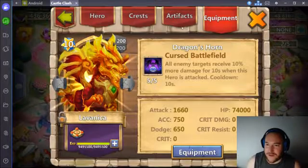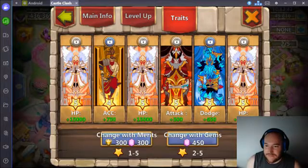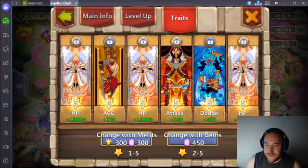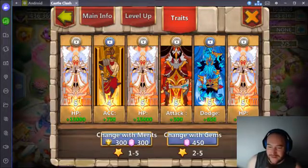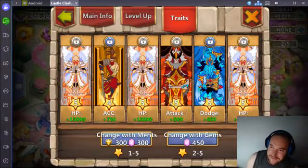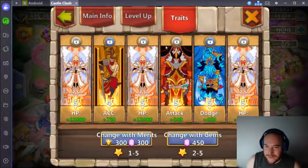This is an interesting hero to work on. Getting into her equipment — I didn't spend a lot on this, and I made a video about upgrading and setting her up. I really like the hit points and attack I got. It's always kind of hard to roll over a 5 attack for any hero — like on your Minotaur or Anubis, whoever you're trying to roll a 5 attack on. It just seems really hard, so I kept that.